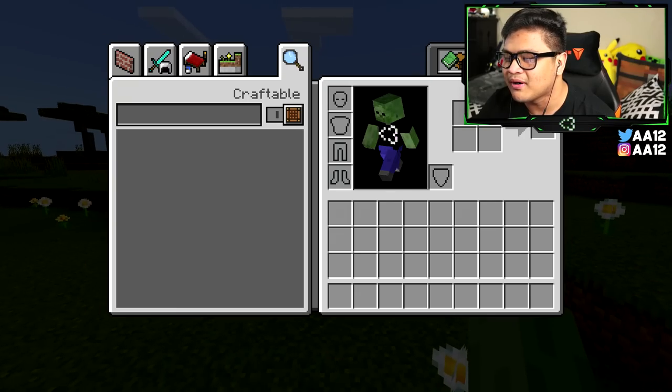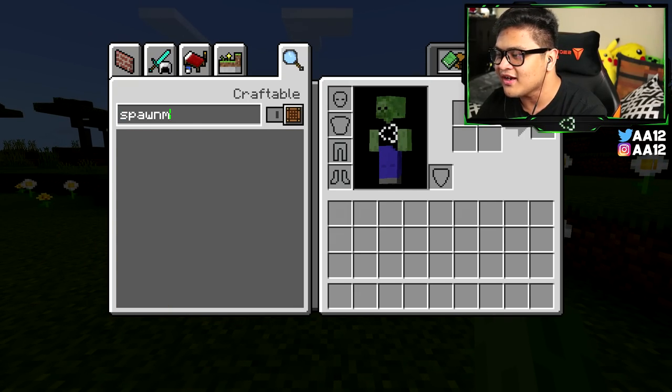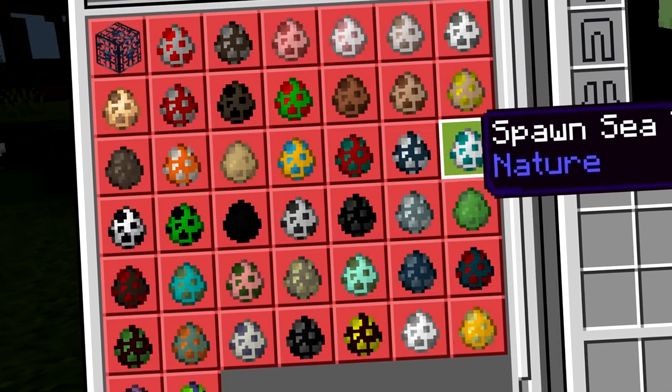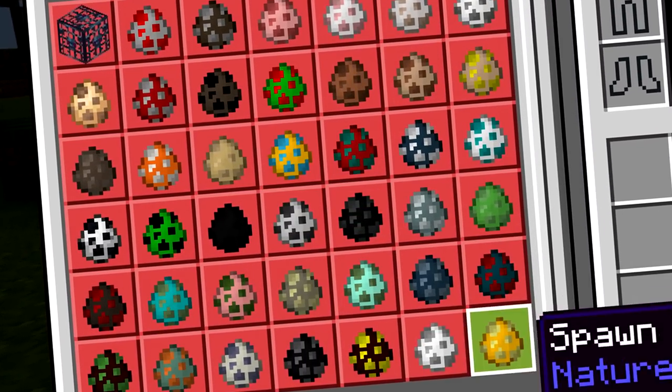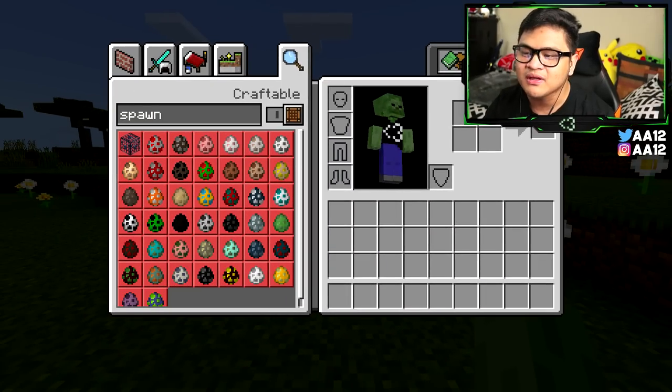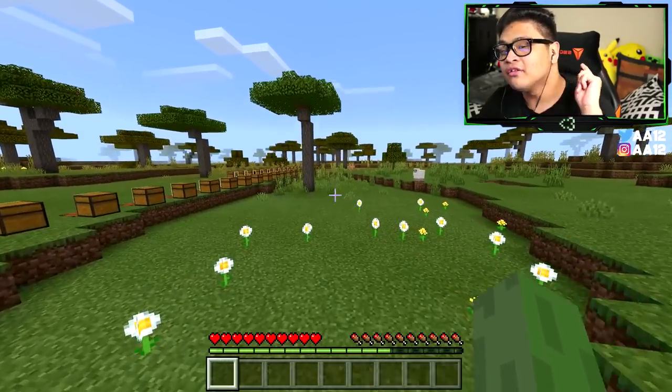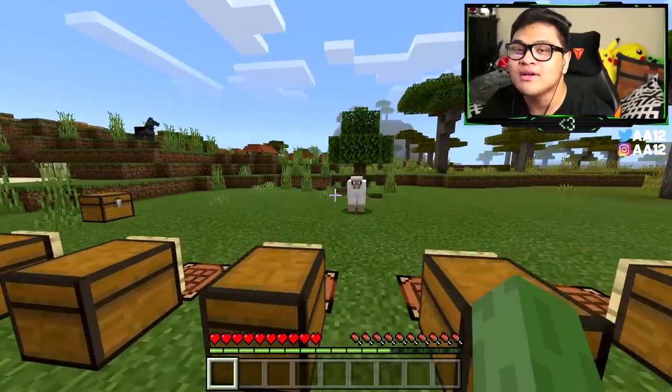If you don't know what Spawn Eggs are, basically in Creative Minecraft there are these eggs where you can literally spawn mobs in creative mode, so you don't have to find them on your own. You can place them wherever you want and spawn them. So in today's video, I'm going to show you guys how to do that.